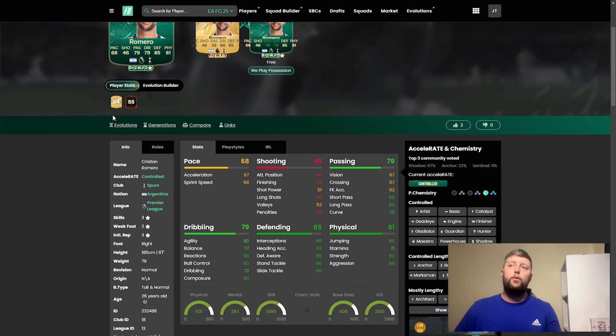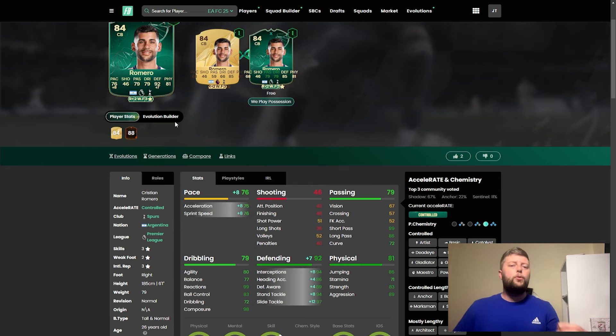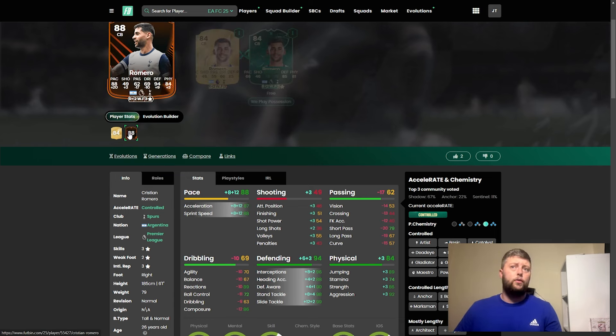As you see with Romero — even though the pace doesn't go up, you whack the shadow on him, and already you're looking at a very well-rounded center back. 76 on the pace, 92 dribbling defending, 81 on the physical, 99 short pass, 98 composure, and 99 reactions. Add a playstyle plus to him later on and you're building yourself a nice Romero straight off the bat. He does have an upgrade with a 20 pace boost, so it's almost like: what do you choose?